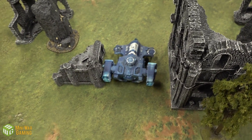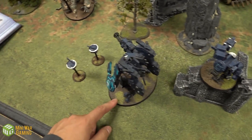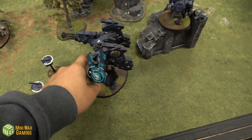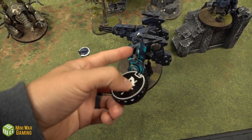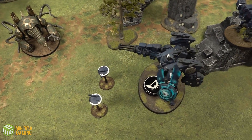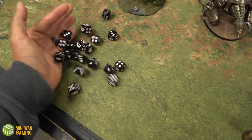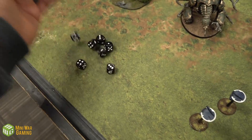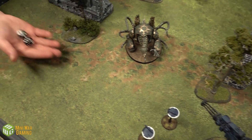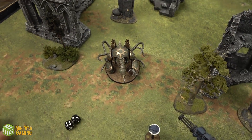The Devilfish moves up so its guns are in range of the Rhino. Shooting phase: the Broadside can't shoot because he advanced, but the Riptide can. He shoots at the Maulerfiend — taking a mortal wound himself to get more shots. Starting with the Heavy Burst Cannon, 18 shots hitting on fours, wounding on fives, getting two hits. Minus two AP from Advanced Targeting means five-up saves; both go through — two damage each, Maulerfiend down to eight wounds.